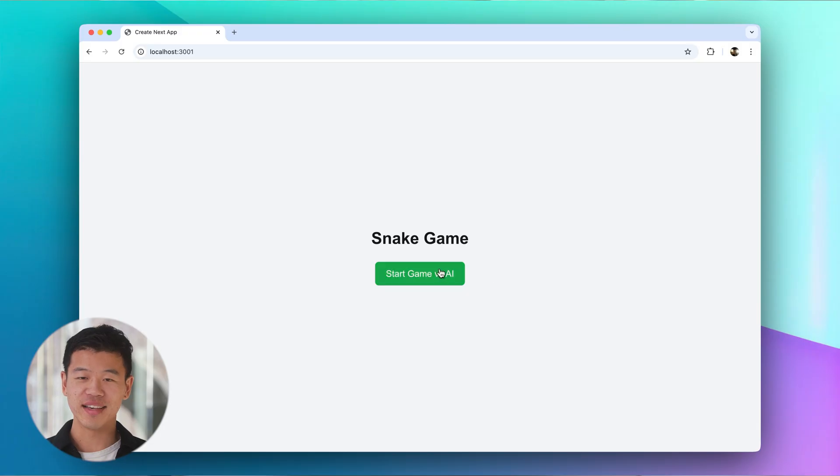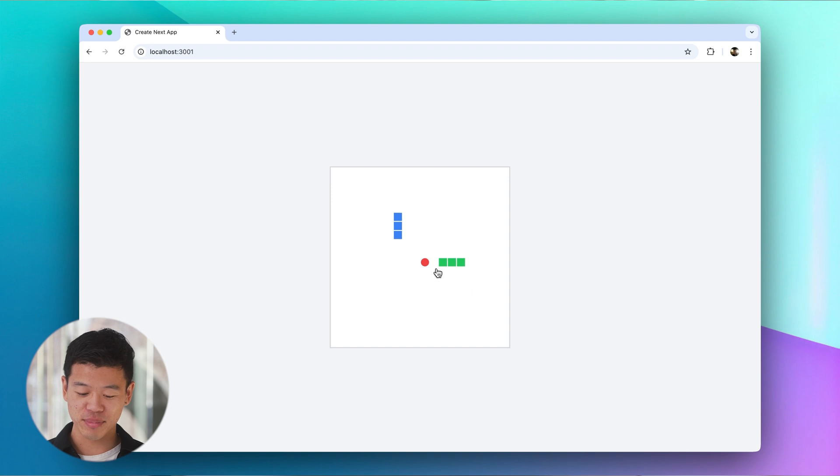Now that we've built the AI using O3 Mini, let's go ahead and play against it to see if it can win. I am the blue snake and the AI built by O3 Mini is the green snake.